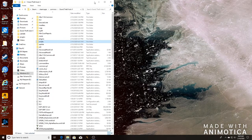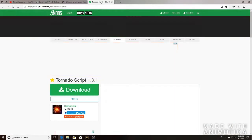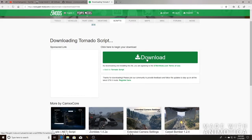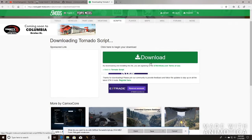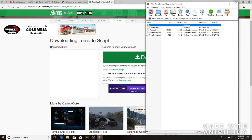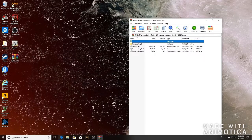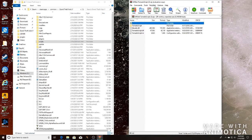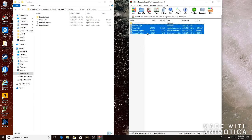Next, go to the Tornado Script version 1.1.3.1 page, go to download, and hit the big green download button. Links will be in the description. Hit Open, then minimize that and bring up your GTA 5 directory. Make sure you've created a 'scripts' folder. Take the three tornado script files, drag them one, two, three, and drop them into the scripts folder.